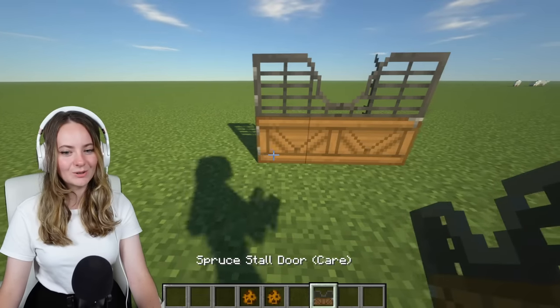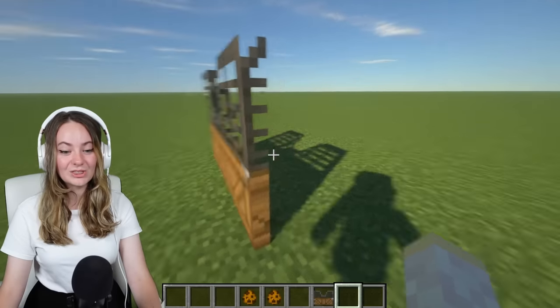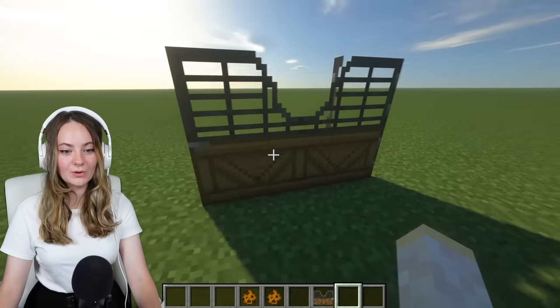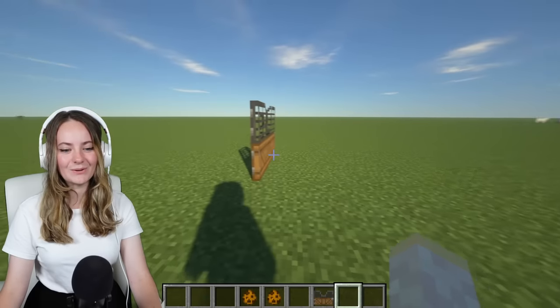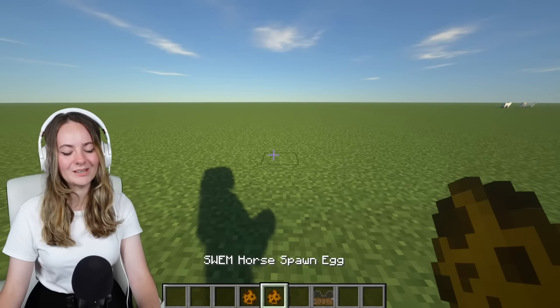Let me just quickly see this door - it looks so good! It opens fully open. It's a three-block door that opens as one. That's amazing. Right, okay, I'll stop messing around with the doors and instead show you the horse.